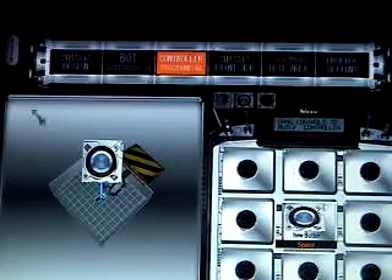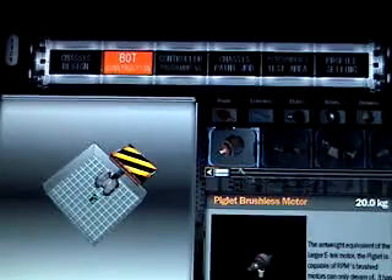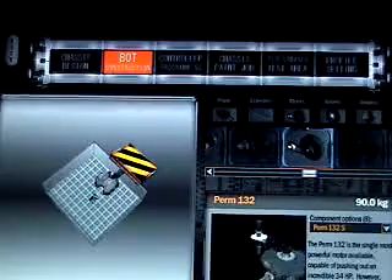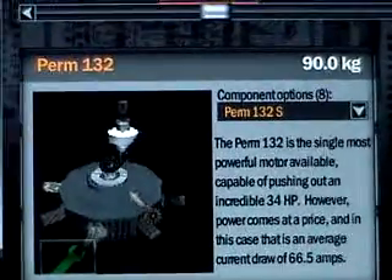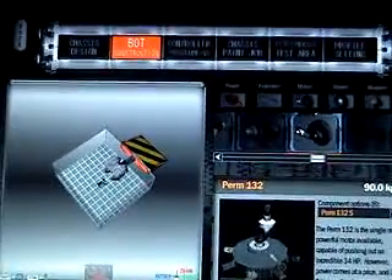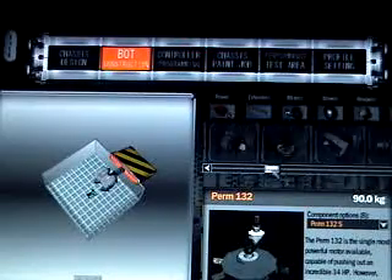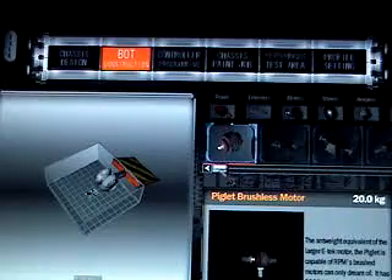Now I'm going to get to the motors for the wheels. If you have enough space, I prefer the Perms 132. But for this video, since this is a lightweight bot, I'm just going to use these smaller ones.